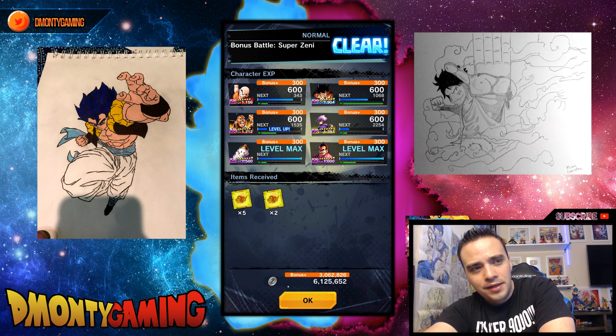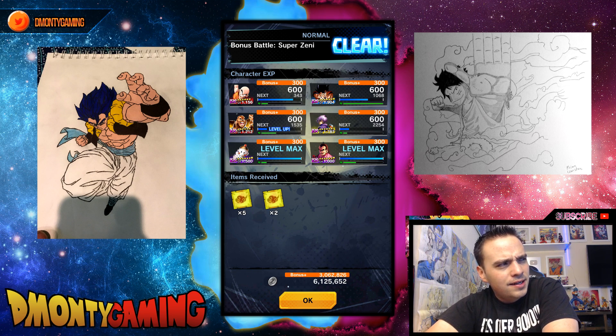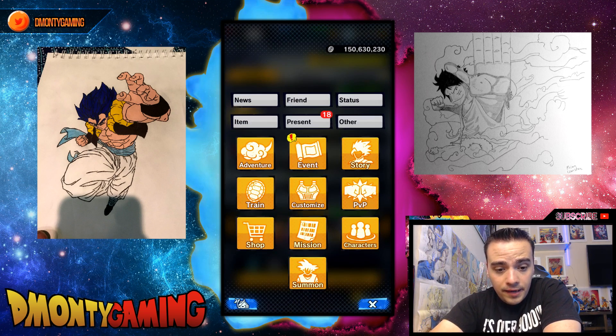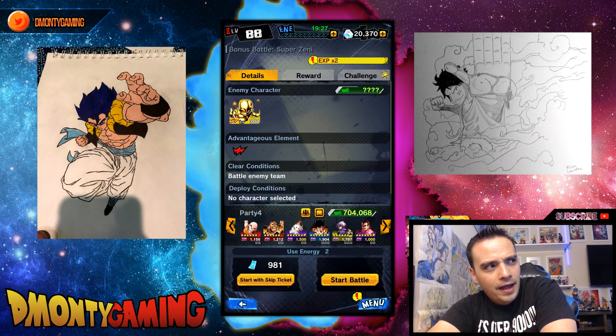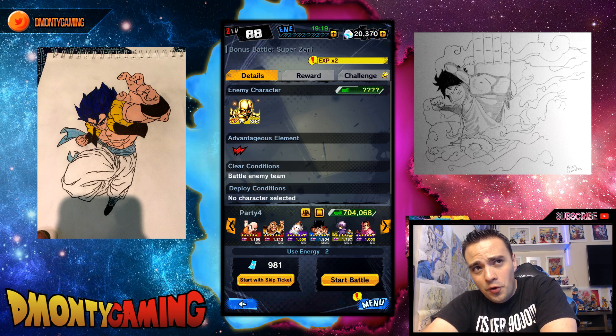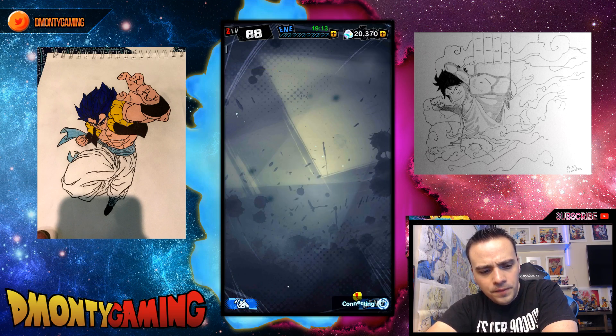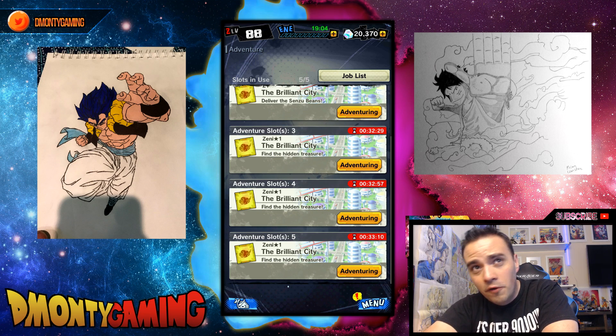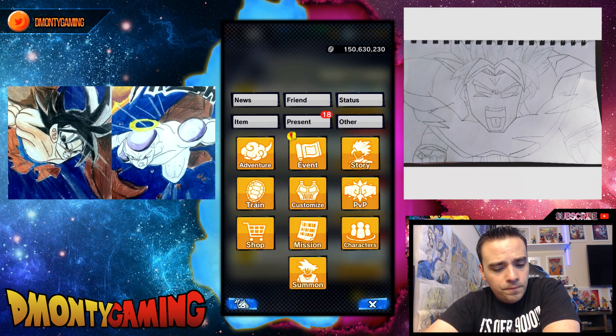Zenny just became a lot easier to get during this event — it's only on for about seven days. I'm going to shoot for a billion Zenny and I think I can do it. I'm already at 150 million, and as of today I was at like 86 million, so in the course of just a few hours I raked up 70 million Zenny. I've been seeing posts on Twitter that the three adventures they give you are literally like 200,000 a pop. Make sure to farm your Zenny, and you can also do the orbs now with skip tickets.